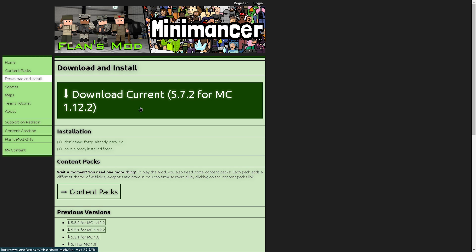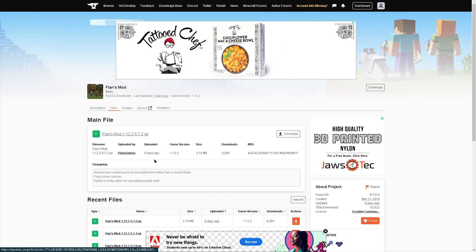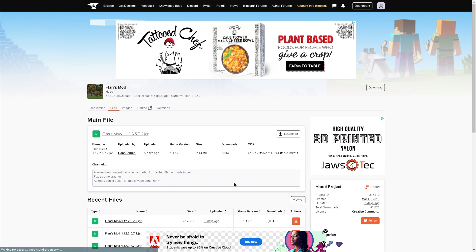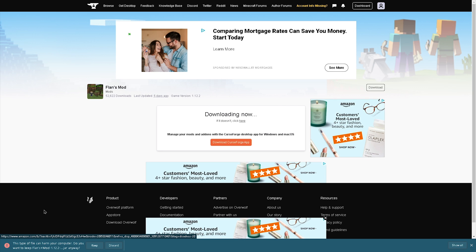Just click 'download current,' or whatever version you want, and then you'll be taken to the CurseForge page. Download the version that suits you — for me it's the main file, which is 1.12.2. Hit download. It will say it's harmful, but it's harmless — it's just a .jar file, that's why it's flagging it as harmful. It's actually letting you keep it, so just hit keep.